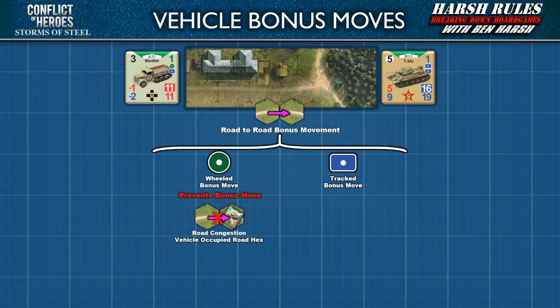Wheeled vehicles cannot enter a road hex space with a bonus move if there is road congestion — meaning the next road hex space contains another vehicle counter. However, wheeled vehicles are not prevented from entering a congested road hex space if it's their first move; only bonus moves are restricted. Tracked vehicles are not stopped by road congestion — they just power around the traffic jam on the road's muddy shoulder. Tracked vehicles' greater off-road capabilities also allow them to conduct bonus moves in open fields, corn, and wheat, giving them far more maneuverability than wheeled vehicles.